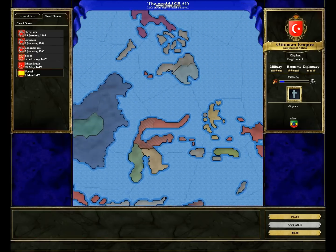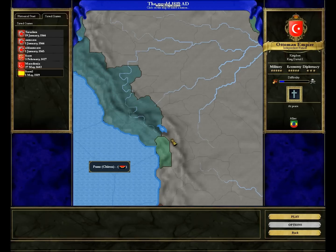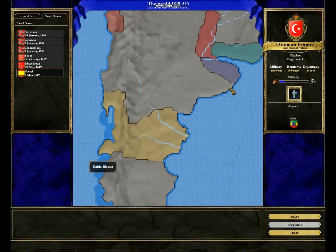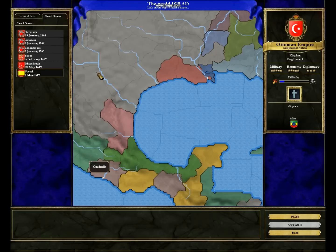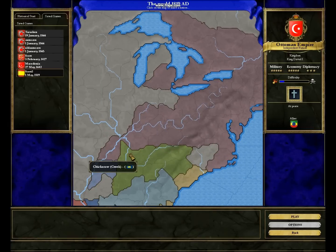Yeah, I don't think I missed anything. I'm gonna go over here to the New World really quickly. Chimu is over there. Not much else to see here, really. Okay, on to my next empire.